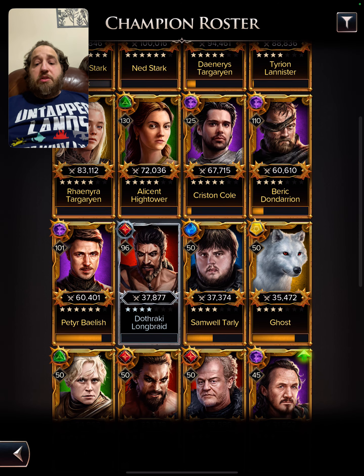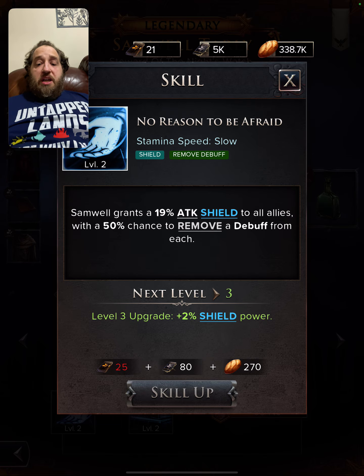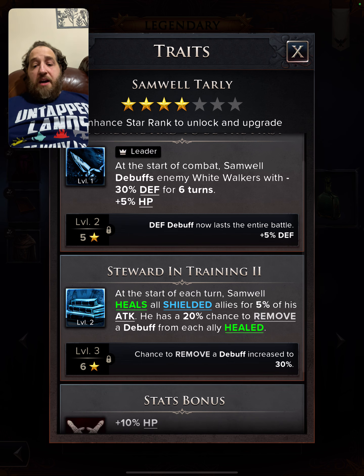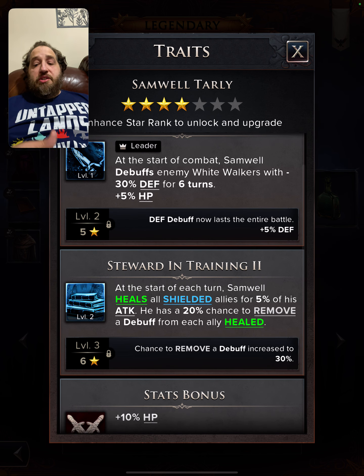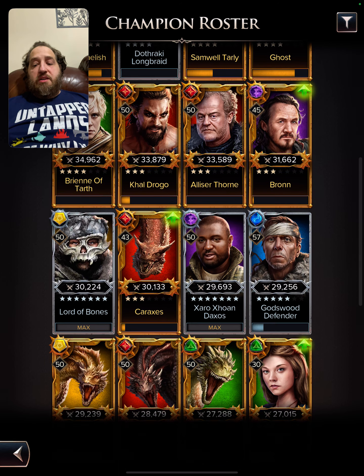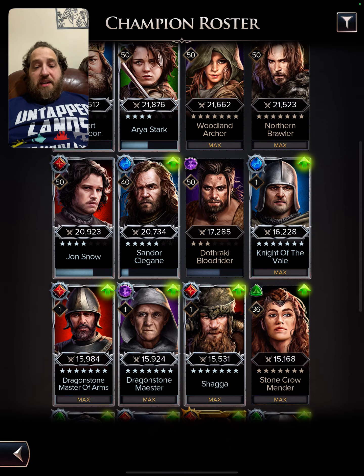Samuel Tarly is another great cleanser — his move has a 50% chance to remove a debuff from each ally, which is wonderful. You can get him in the purple summons; there was a great compensation pack recently. Additionally, when he heals all shielded members, he has a 20% chance to remove a debuff from each ally healed, making him very impactful.